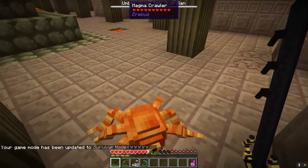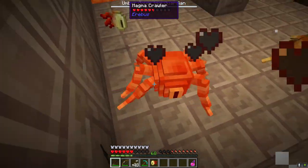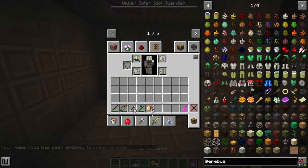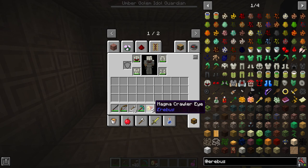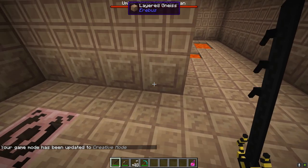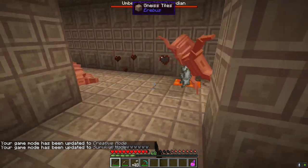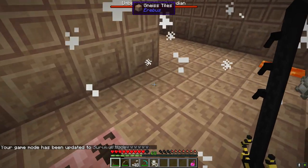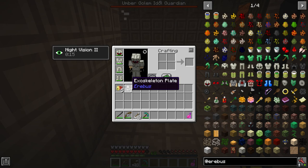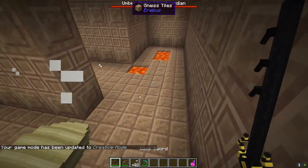Inside there are a number of spawners throughout the place. You can see Magma Crawler spawners — these guys can swarm you and they move quick, running on the ceiling. They drop Magma Crawler Eyes, so hang onto those. There are also Antlion spawners — these guys have a pretty big health pool and can hit hard. You'll want to farm them a bit because they drop Exoskeleton Plates. I suggest farming at least eight Magma Crawler Eyes and at least eight Exoskeleton Plates.